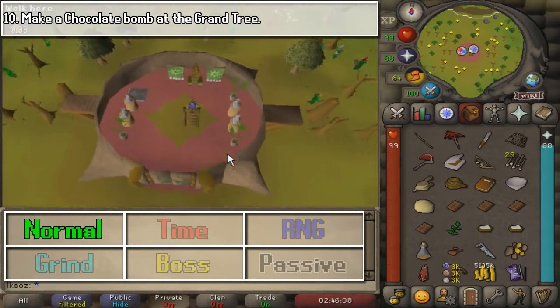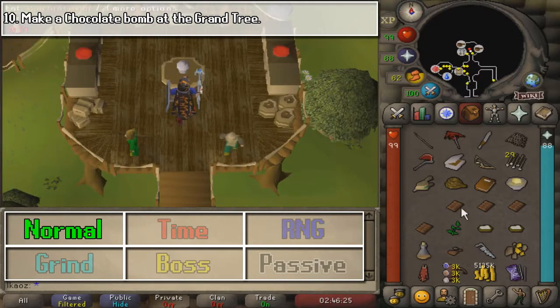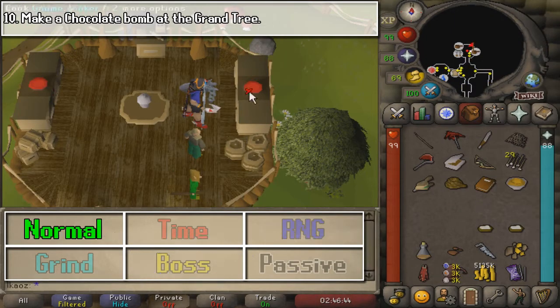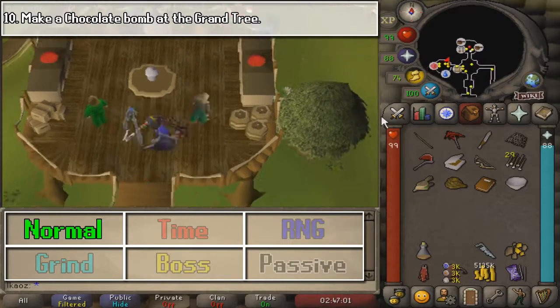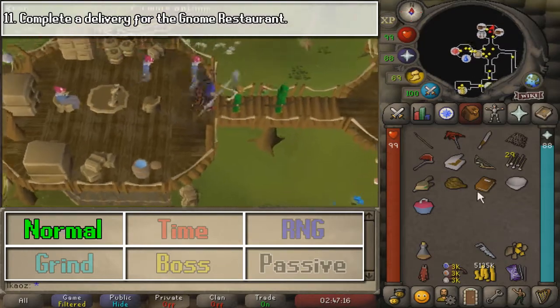Next, we are going to make a Chocolate Bomb at the Grand Tree. These following two tasks are painful. This one is not too bad because it's not timed — you only need all the ingredients. Go ahead and follow what I'm doing, just use the inventory items on each other. But this next one is terrible.